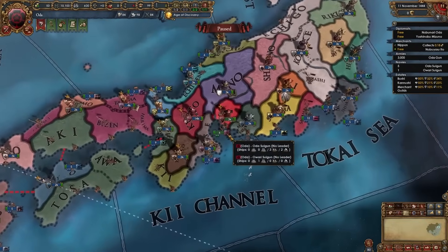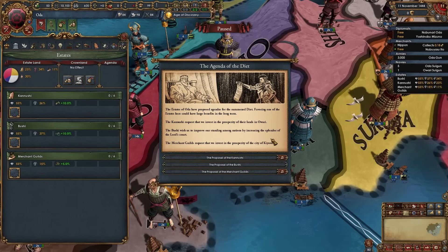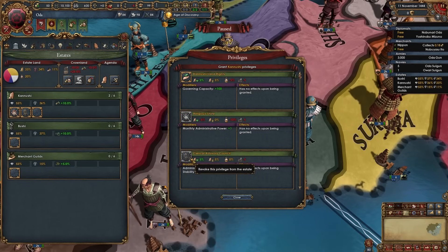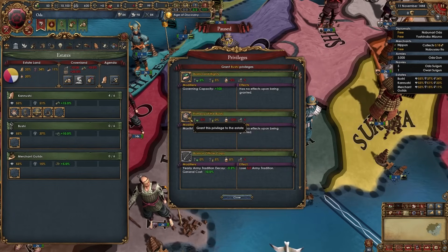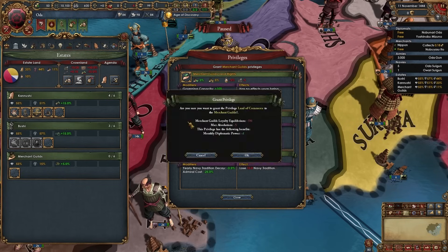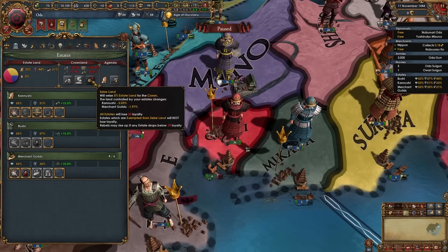Here we are as Oda or whichever daimyo you picked. The first thing we're going to do is go into our states and summon the diet — choose whichever agenda is best for you. Then give the clergy religious state, clerical advisory council, religious diplomats, and clerical education. Give the nobles primacy of the nobility, increased levies, and aristocratic counselors. Give the merchants land of commerce, patronage of the arts, commercial advisory board, and indebted to the burghers. Then seize land.